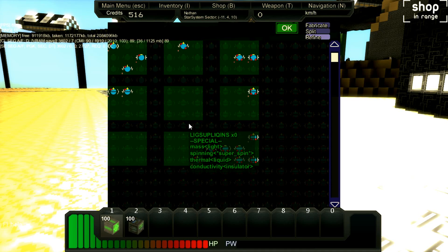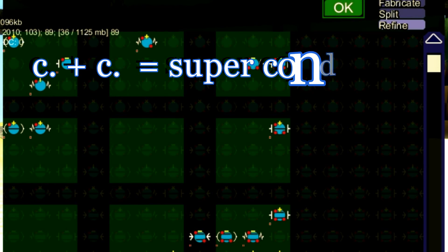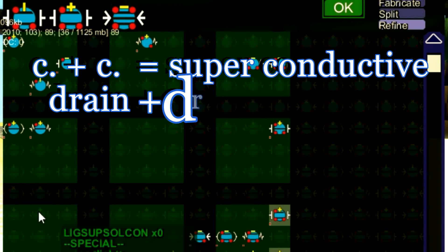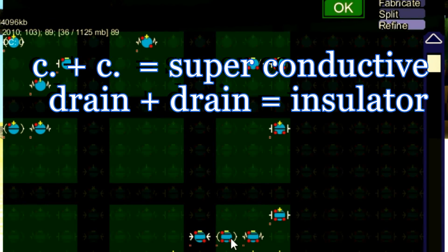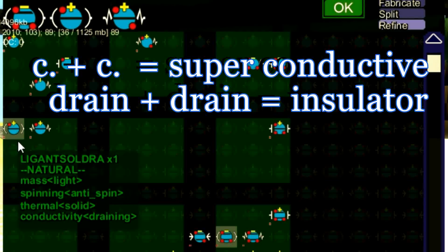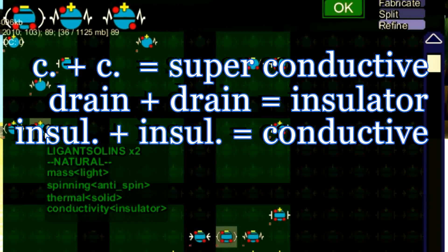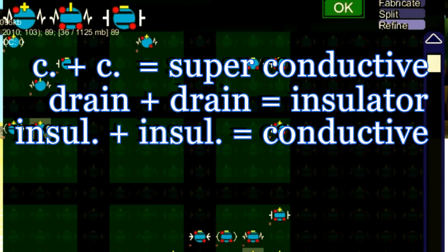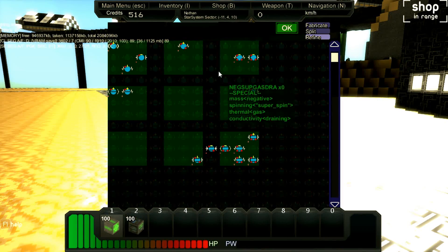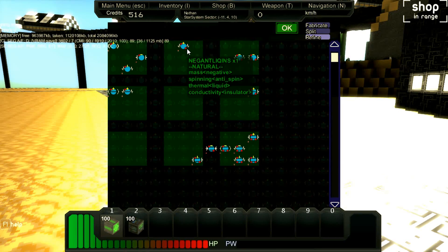Finally for conductivity: conductive plus conductive — the two straight lines — equals super conductive. You can combine draining plus draining — the brackets — to get the insulator. And you can combine two insulators in order to get the conductive state. So this is how you can influence the different states. The problem is that all four traits actually combine together with a different element, making it really hard to get the exact outcome you're hoping for.